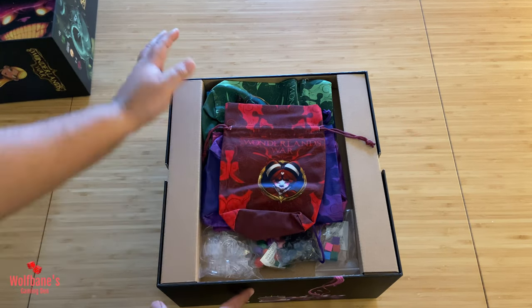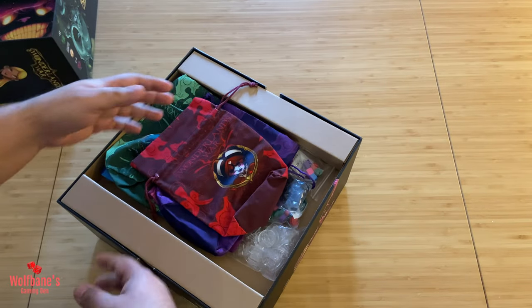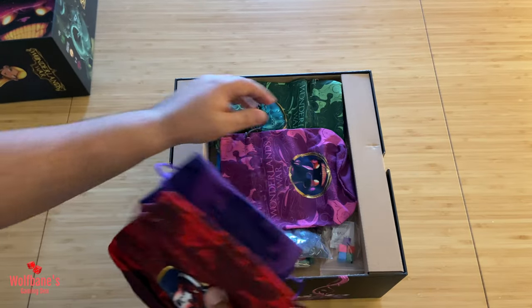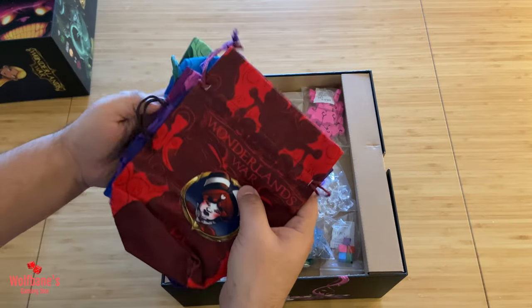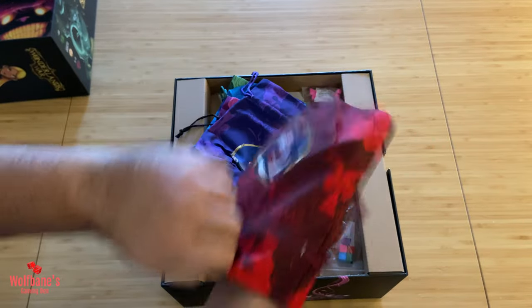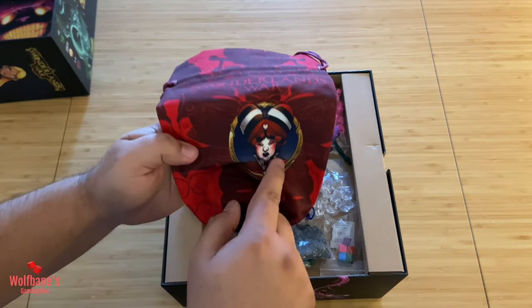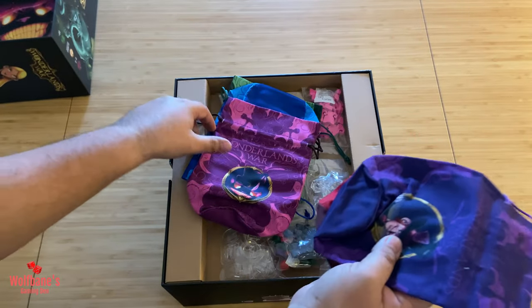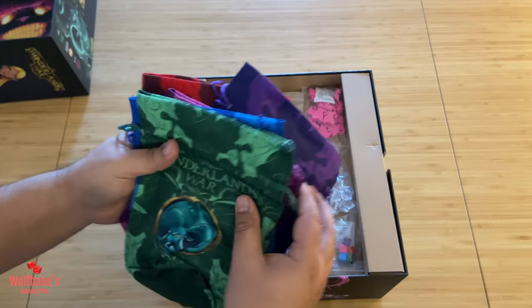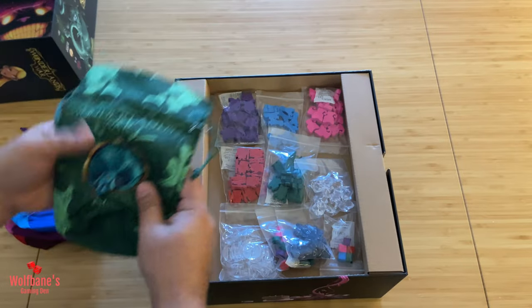One nice thing to call out about the box is the ridges on the two sides, which makes pulling things out a little bit easier. We get a bunch of bags — decent-sized ones; my hands are not small but I can fit them in completely. Each one has a different color and different artwork representing a different character from the game. They feel like cloth bags, definitely not silk, but I like the quality — they're on the sturdy side.